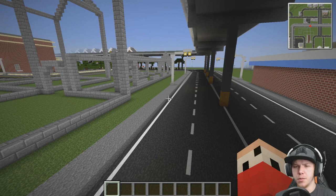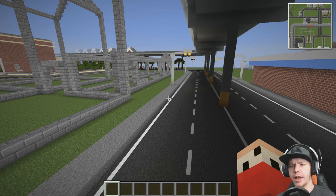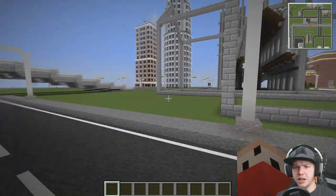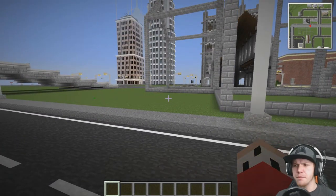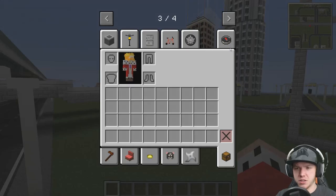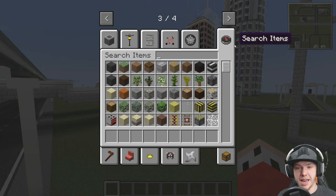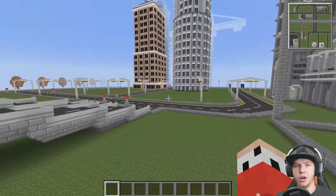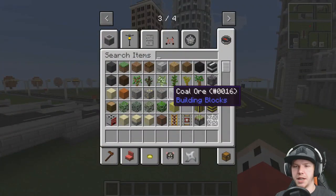The Flenix Road mod, although it's working, it's not working 100% correctly. I'm supposed to have traffic lights - like actual model traffic lights and little signposts and stuff like that. They're in the mod; if I open up the mod file on my computer and go into it, they are in there, but they just don't load up in the creative menu. I can search 'traffic light' and it's not there. Maybe some of you guys can help me out if you've got Flenix Roads installed, or maybe I'm missing an important file.